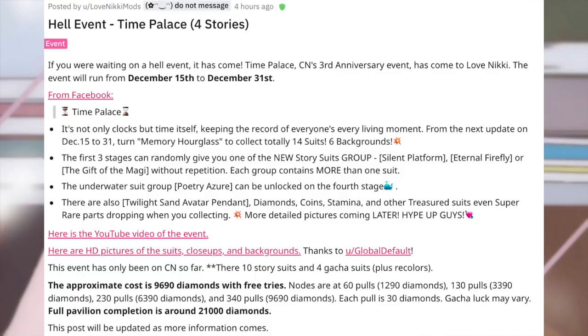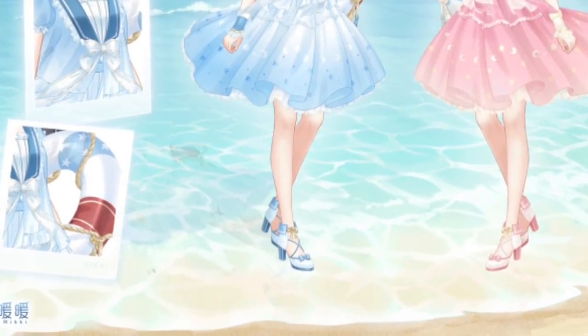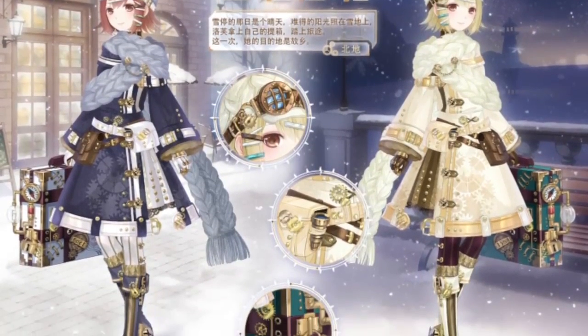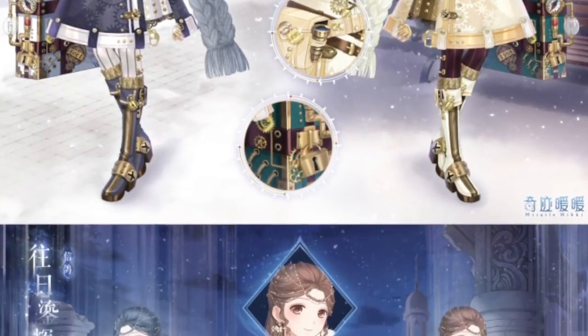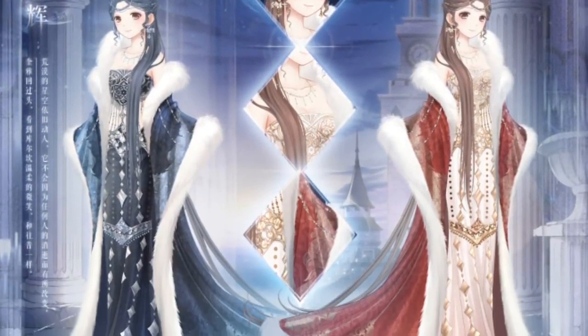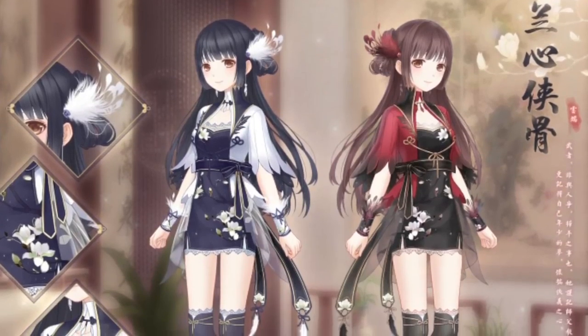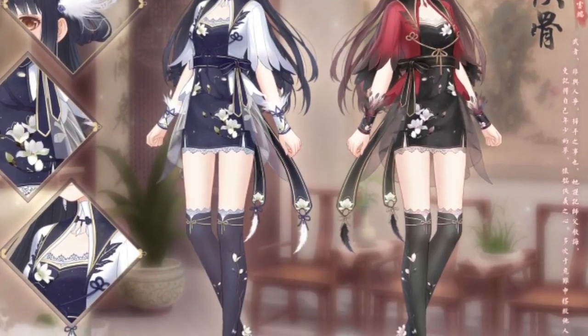Fourteen suits is kind of misleading because it's not 14 main suits. You'll see people throw around the terms 'main suits' and 'minor suits.' Minor suits come in three colors, and a few hell events have had these before — like the Wind Fire Mountain event, which also had minor suits. This is going to be why the event might be a lot more expensive for completionists compared to people who aren't.